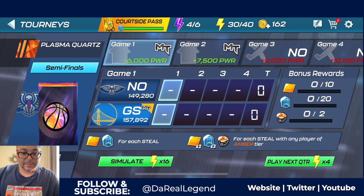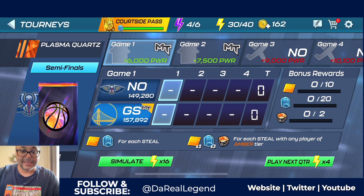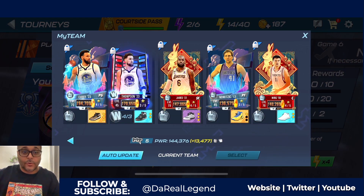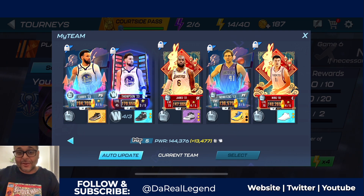We go to Plasma Quartz Semi-Finals, use any amber player, get a steal with them and you can get an amber ring. You can grind this and get up to two amber rings. So we finished grinding for the amber rings — this is the squad we used. We were able to get a lot of those steals with Klay Thompson and Stephen Curry.